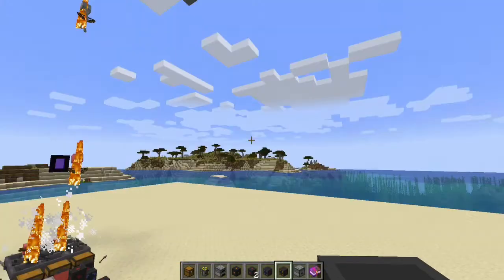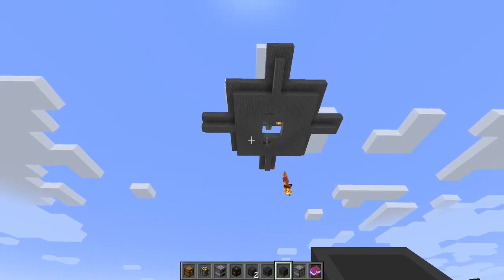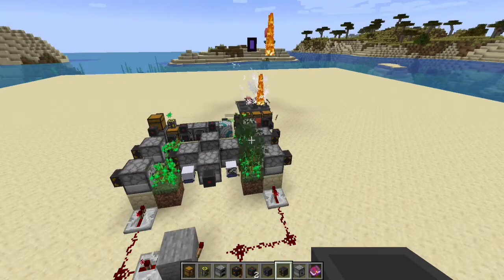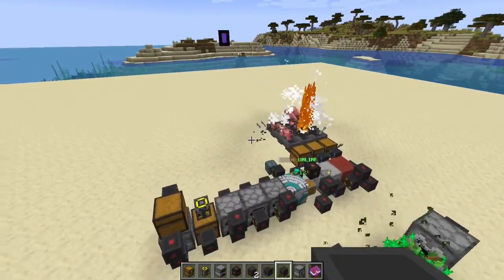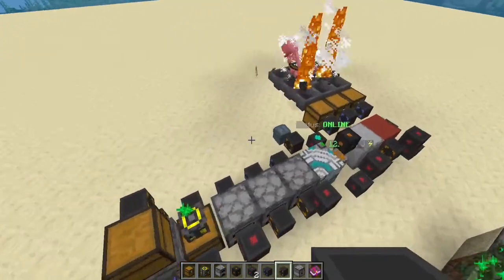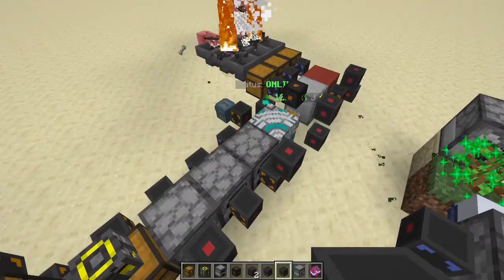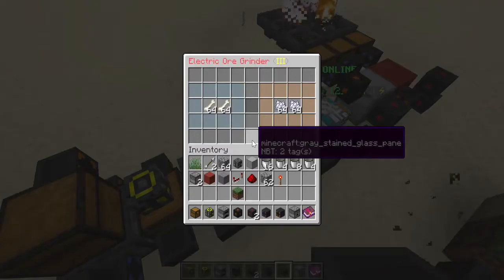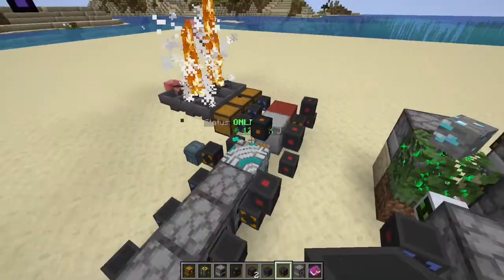We started by putting electric spawners — we have six skeleton spawners up there, the electric variety, just dropping skeletons for us. The hoppers are collecting the bones and arrows; the arrows go into our trash can. The bones are then sent into the ore grinders.